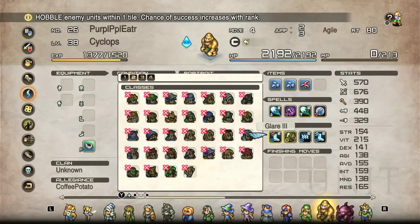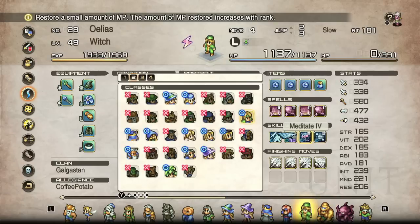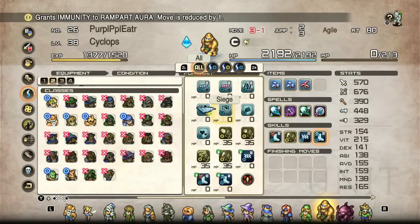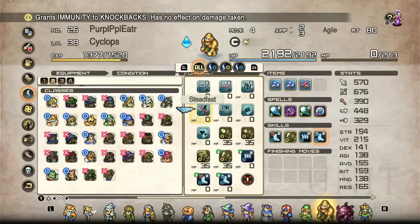Hobble will just cause units to have one less movement. Doesn't seem like much but it can be just enough. The Cyclops is one of those units that takes a bunch of minor debuffs and spams them to a horrifying degree — having a chance to stop on their hits, a chance to hobble enemy units all around so they can't keep up, and stunning everything within two tiles until all their turns melt away.